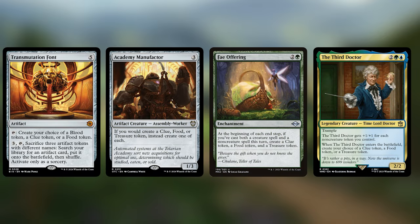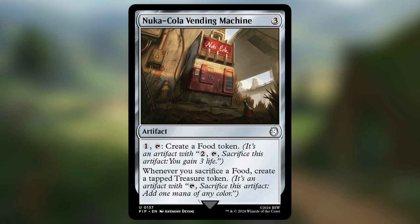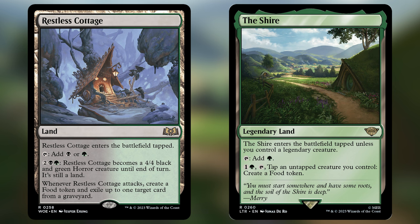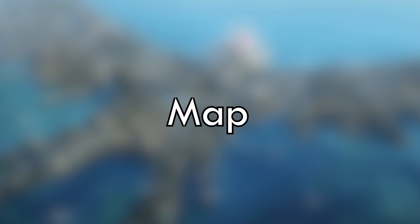Next we have food, and we've already seen four cards that generate it. A few additional highlights: Nuka-Cola Vending Machine is fantastic at generating food and subsequently getting treasures whenever we sacrifice those foods — a great mana sink to stockpile requirements. Restless Cottage and The Shire are our lands that generate food tokens. The Shire is preferable since activating Restless Cottage requires attacking, which is riskier. Tireless Provisioner gets us treasures or food whenever lands enter the battlefield — a great way to knock out two requirements at once.